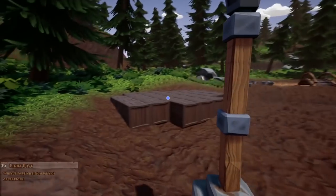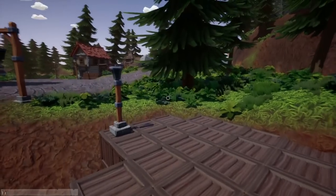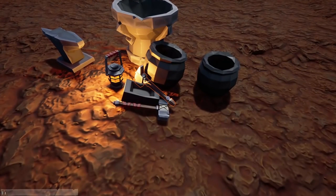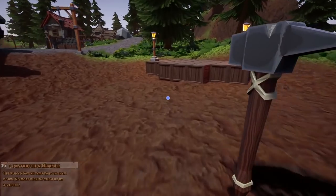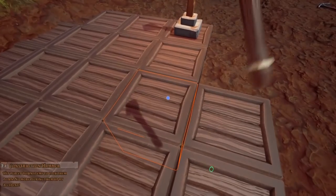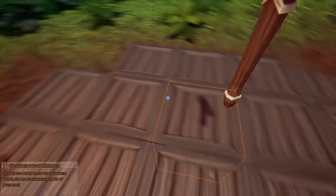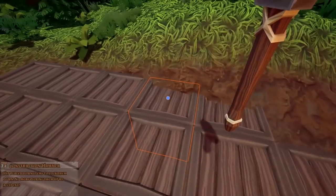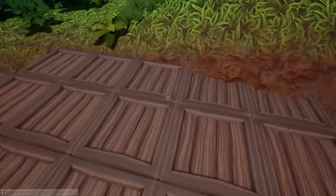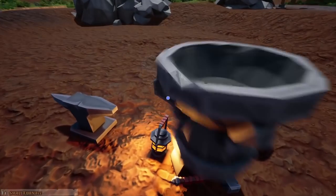We're going to grab our lampposts and stick them right here, put them right there, and click them to turn them on. Then we have the construction hammer, and what we're going to do is lock the stuff down by clicking on it. This makes it so we can't accidentally pick up these pieces when we're trying to do crafting. Perfect - we can't accidentally interact with the ground, which is great.